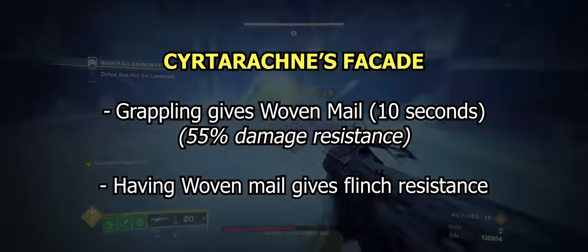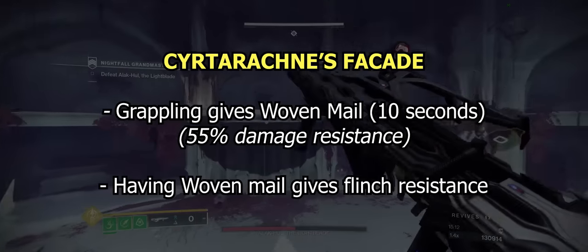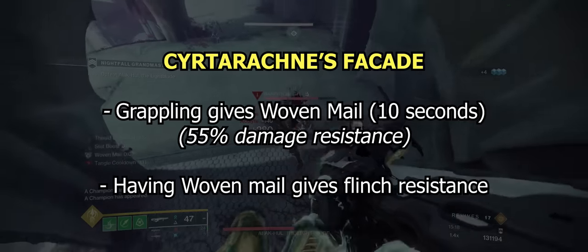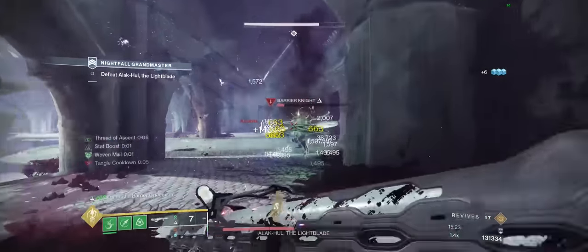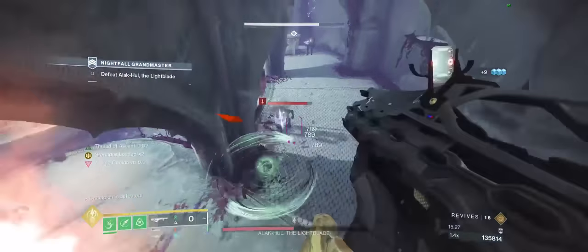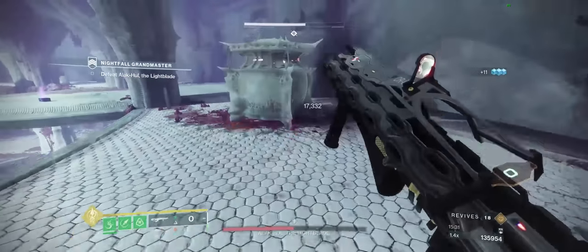This exotic's trait is very simple. Upon grappling, you receive Woven Mail, which is a 55% damage reduction, and while you have Woven Mail you also receive a flinch resistance. Woven Mail is the most broken thing we've received in this game since Well of Radiance, and a helmet that just passively grants you Woven Mail for 10 seconds and can be infinitely refreshed isn't bad at all.